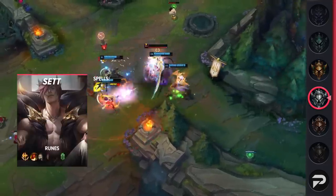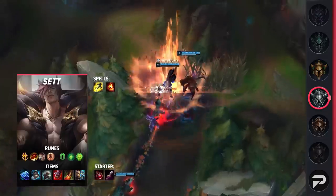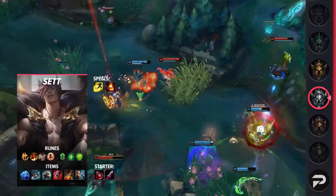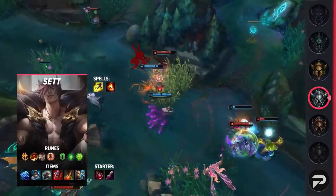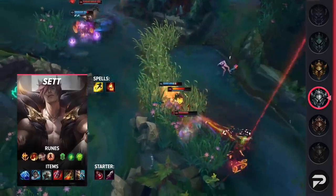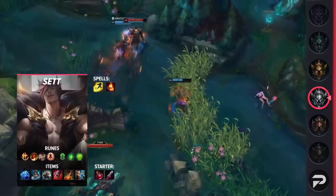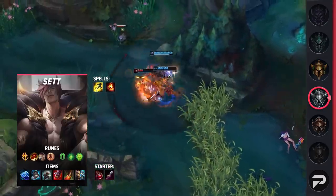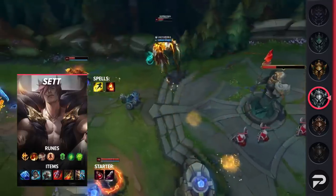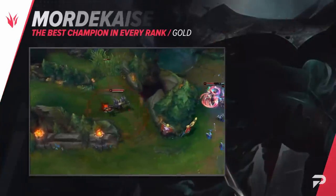For summoners you'll be taking Flash and Ignite for kill pressure in lane. For runes, take Conqueror, Triumph, Legend Alacrity, Last Stand, Second Wind, and Unflinching — if you really need the extra CC reduction you can take Legend Tenacity instead. For items you'll be building Frostfire Gauntlet, Merc Treads, Titanic Hydra, Sterak's, Death's Dance, and finish off with either Dead Man's Plate or Force of Nature. These items will give you a smooth power curve while also providing great utility.